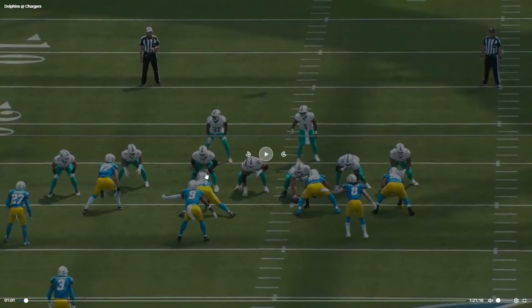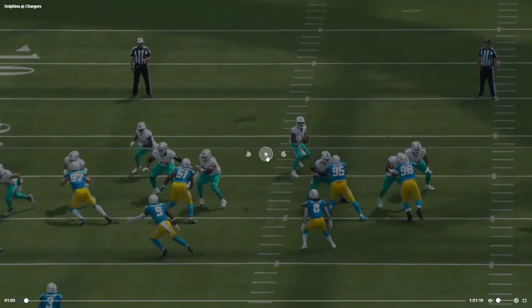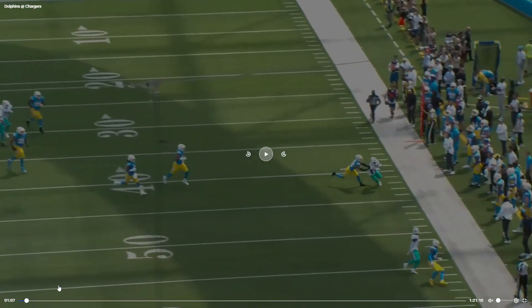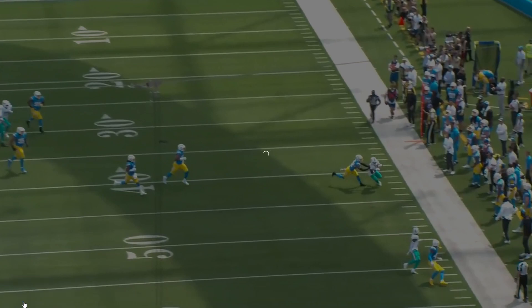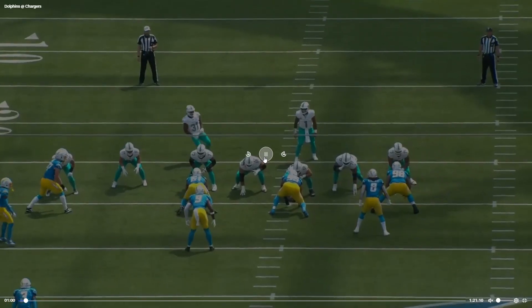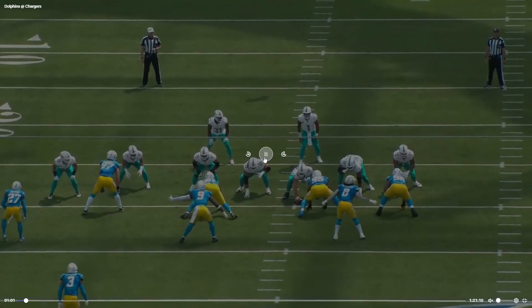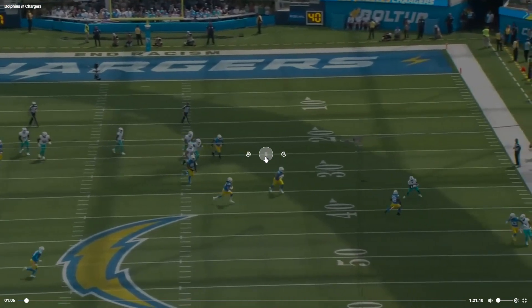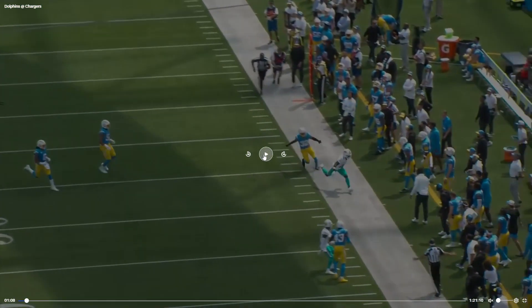Right here I have it written down as a good gap exchange between Robert Hunt and Austin Jackson — this is something that used to kill us. The defender is going to cross Robert Hunt's face, but Robert Hunt is able to cleanly pass him over to Austin Jackson, and Austin Jackson picks him up cleanly. The rest of the offensive line does their thing, so that's great.